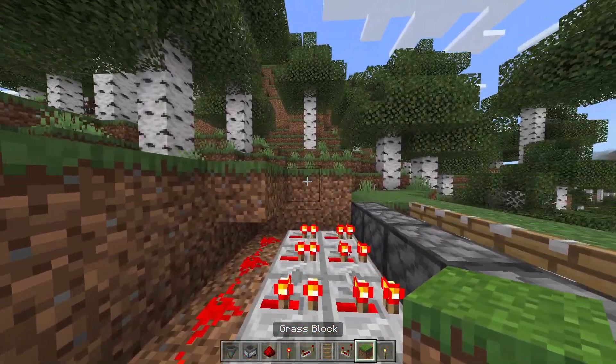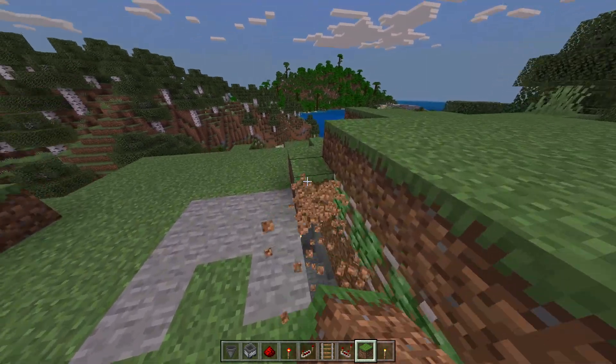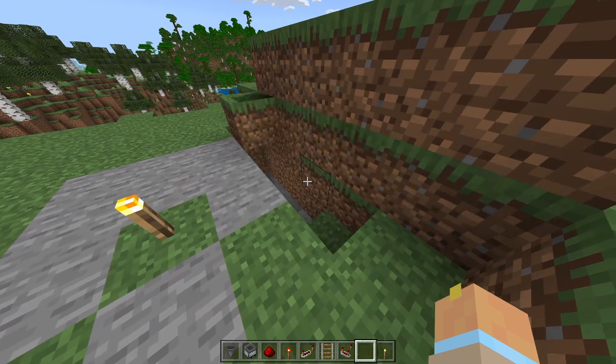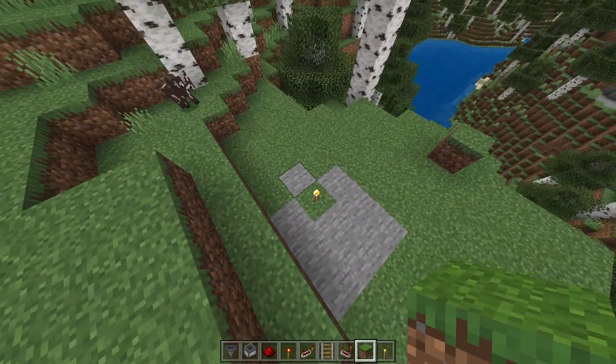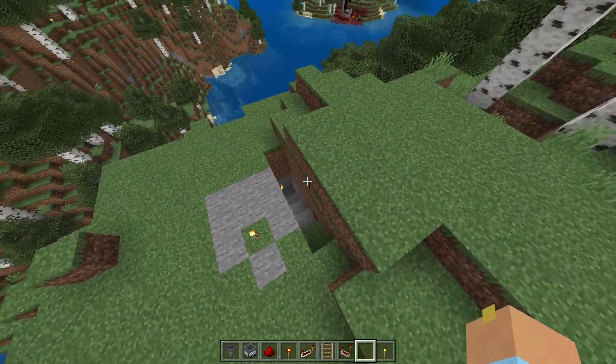Now cover everything up where you can see redstone. Now throw a block where the minecart is, and if you take the item out of the barrel the base will close again. Thanks for watching and follow for more.